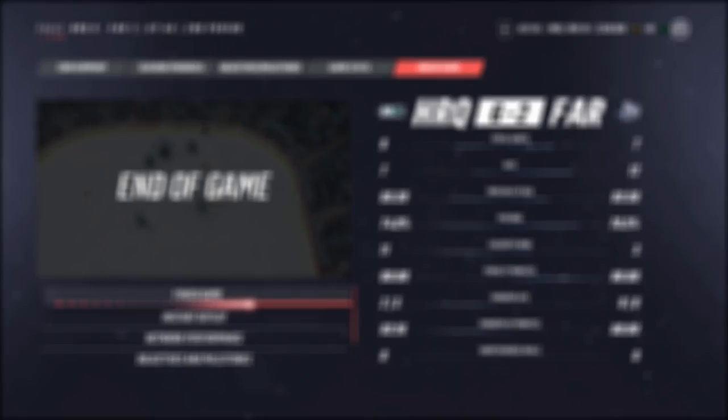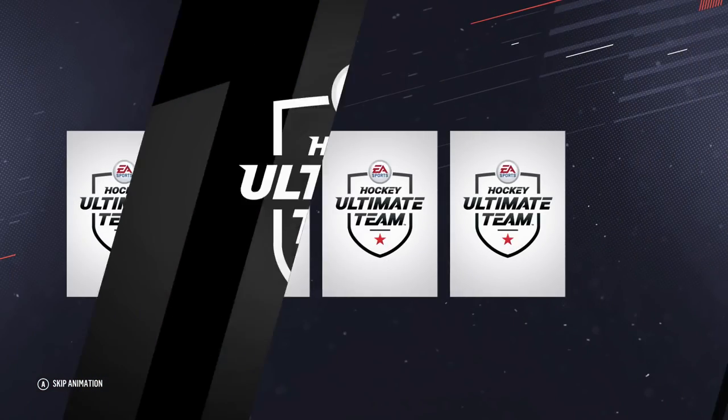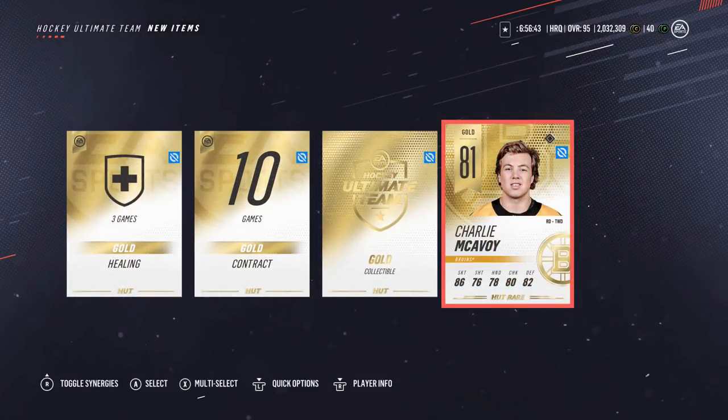Six to two final, opponent quit. One Division One title reward pack — I've won 17 at this point so it's been a really good year for me so far. We get a goal collectible unfortunately, and Charlie McAvoy, so that was just a little too bad, but we'll still take the goal collectible no matter what.